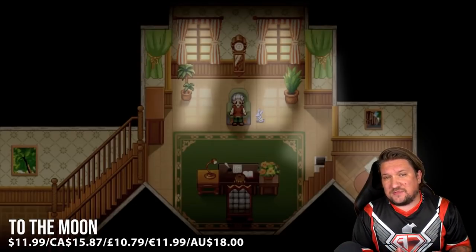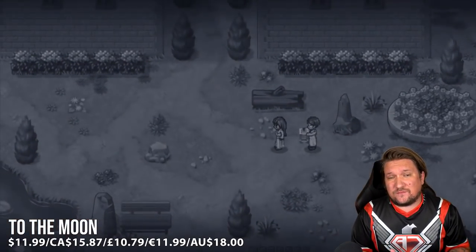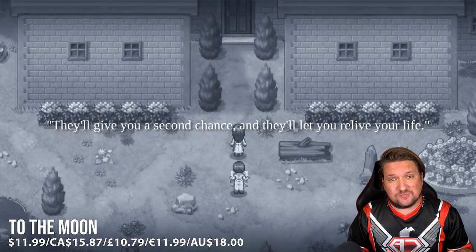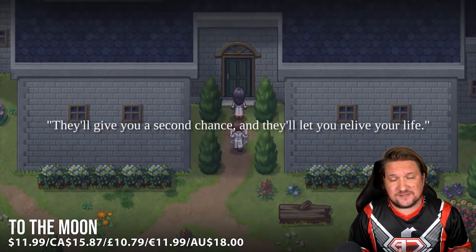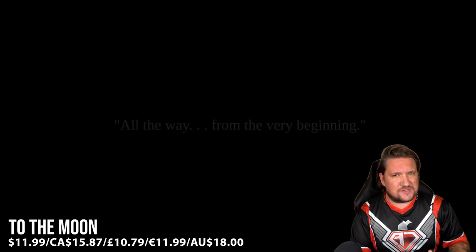Next up, To the Moon. I spoke about this on a deals video quite recently and I want to take the chance now to reinforce how good this game is. This one, unlike Run Gun Jump Gun, is all about storyline. Here you'll be following two doctors, Dr. Rosaline and Dr. Watts, who have an unusual skill set.